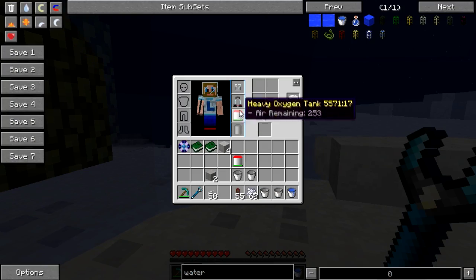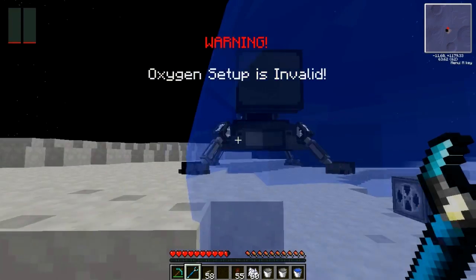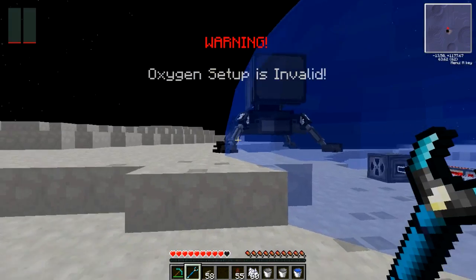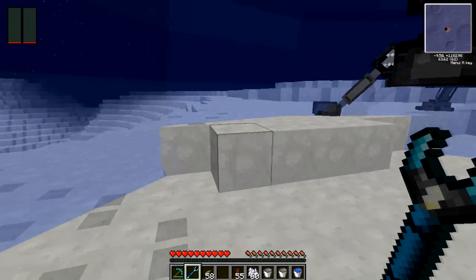You can take off your oxygen tanks now because you don't need them inside the bubble. But if you go outside your bubble, you'll automatically start taking damage — as you can see there. Although it is rather slow, you will die. But inside the bubble you are safe.